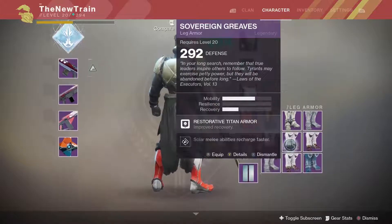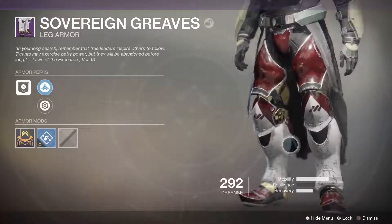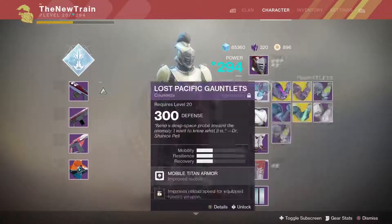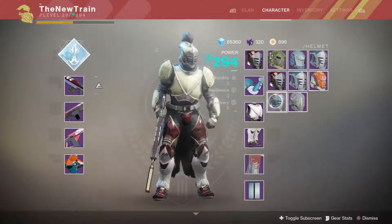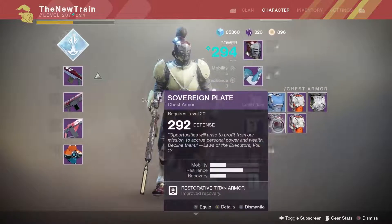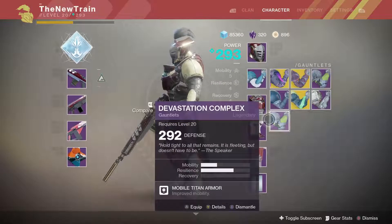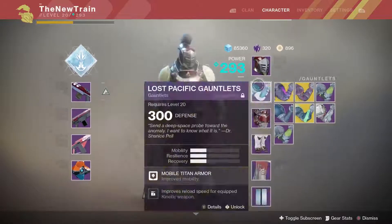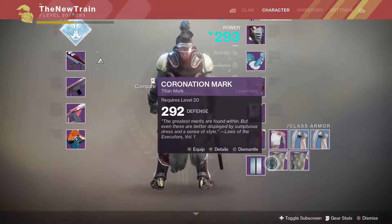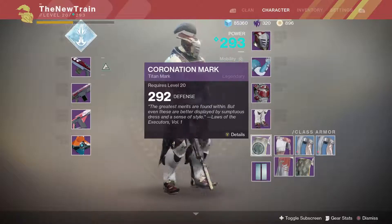Let's see what we got — Legs of Light. Very New Monarchy-ish. I'm just gonna put those on for now, put the normal helmet on. We already had the chest, so we'll put that on. We never got the arms — that's the only thing we're missing to have a full New Monarchy loadout. We got the Titan mark too; I'm pretty sure it's the New Monarchy one. So we got pretty much everything except the arms, which is something I'll try and come back and get later on.